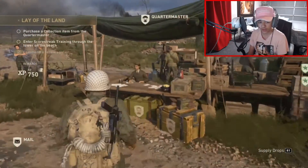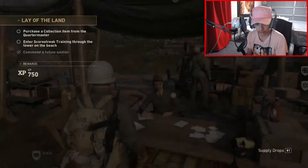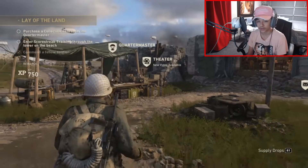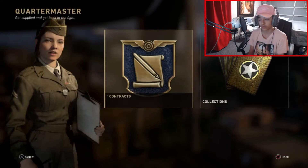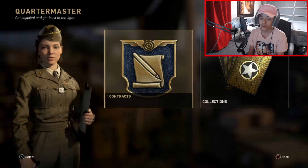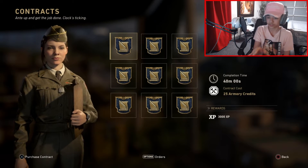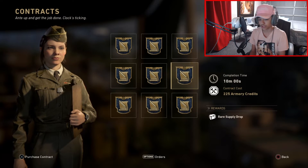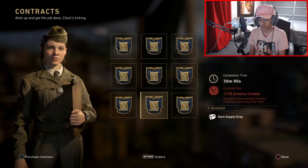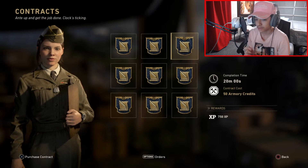Right here you rank up really quick — you get a lot of XP. Go to the contract section. Let me show you how to do it first. You'll end up around here somewhere, then you want to go to someone called the Quartermaster, hold square — or whatever button on your console, PS4 — then go to the contract section. There's a lot of XP here. Look at that reward: 3,000 XP, rare supply drop, 750 XP, 1,500 XP. The completion time is only about 40 something, meaning they give you a certain amount of time to complete it.